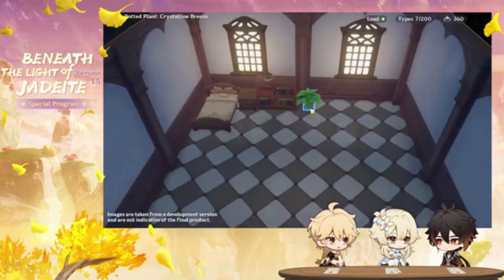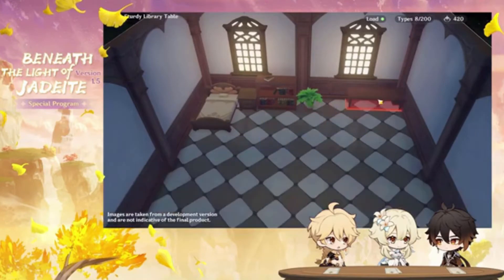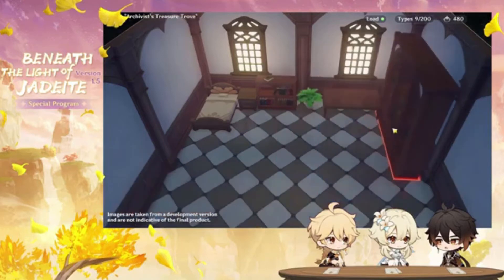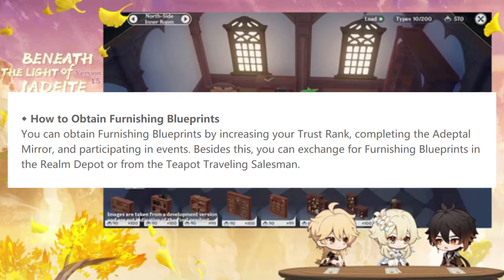Each time you craft an item for the first time, your trust rank will increase. In other words, if you craft a chair for the first time, your rank will increase. After that, crafting additional chairs won't do anything, but crafting something else like a bed will, and so on. You can craft furnishing by obtaining blueprints by increasing your trust rank, completing the Adeptal Mirror, and participating in events.